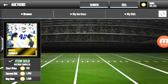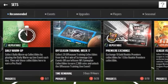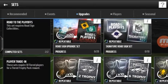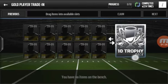After you do that, you go to Upgrades, then go down to Gold Player Trading, and put them into the sets. Then you get the 10 trophy back.